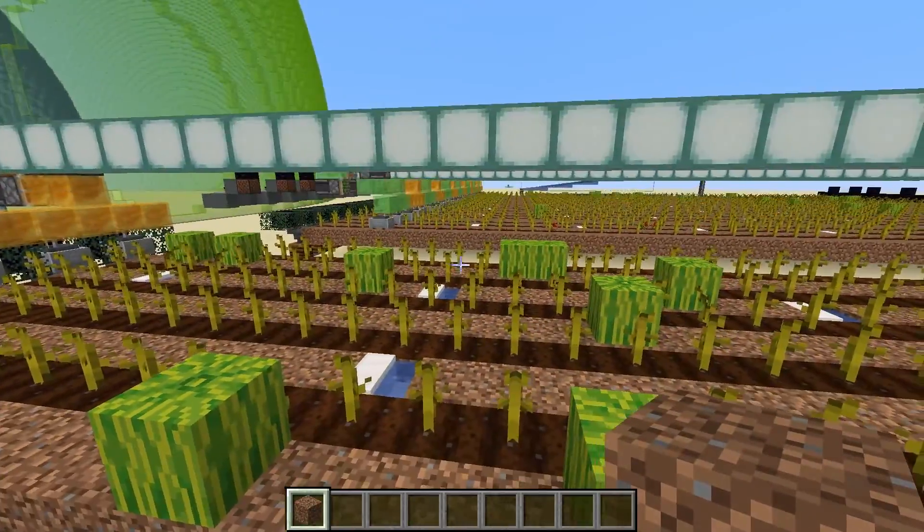Then you want a regular piston facing towards the flying machine — this is what is going to send it back. Come up one and out two and place an observer facing downwards; this is what is going to spot the flying machine and send it off. Then an observer facing down, a note block which will be powered, an observer facing into that note block, another note block on the back of that, and then an observer facing into that note block. That is the entire system for sending the flying machine back. Place the note block on this side and you'll see the flying machine move down, and when it gets to the other end it fires off that system and is sent back.